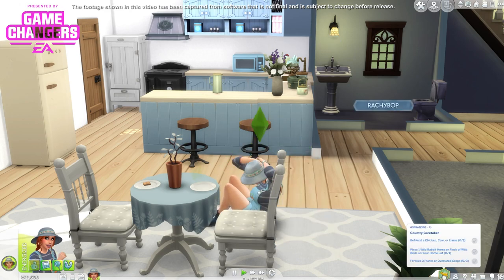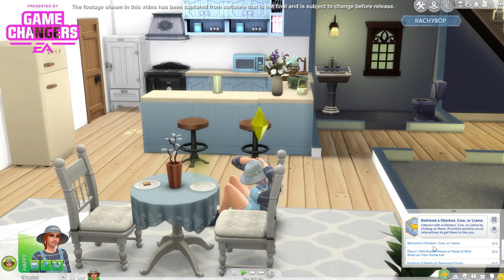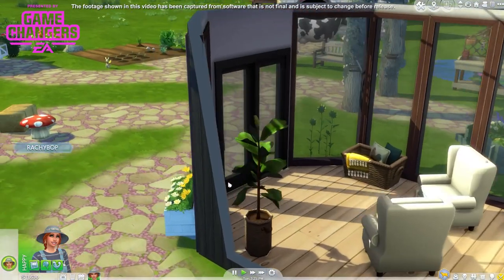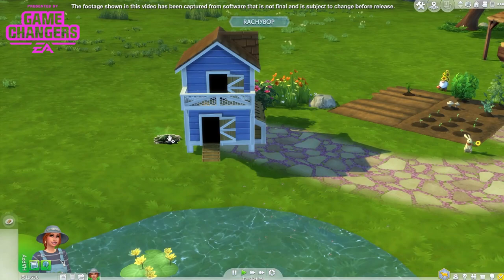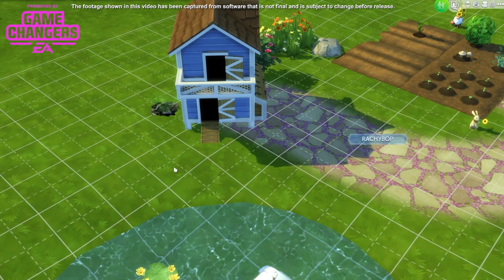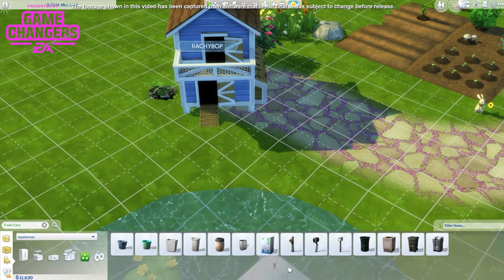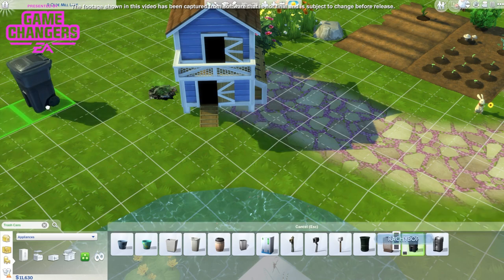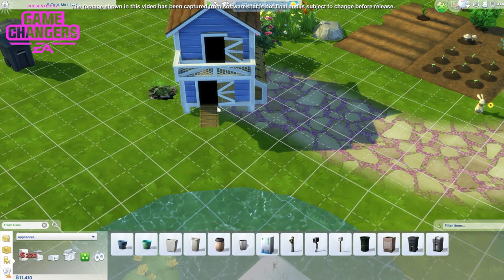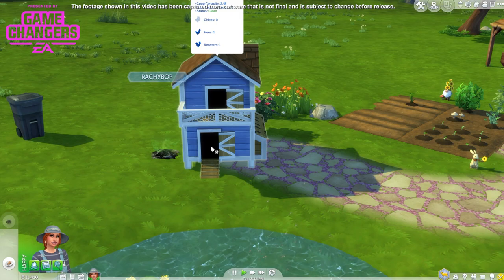We need to befriend our chicken, cow or llama. I'm going to befriend my chicken because we've got a chicken show coming up, so I want to make sure that our relationship is good. Oh my goodness, a trash can is required. Let's get a trash can - a little wheelie bin. We might need more than one to be fair.